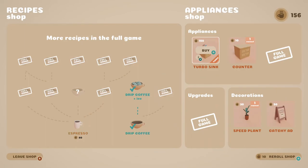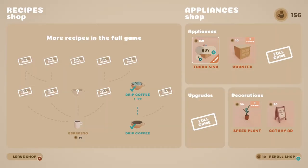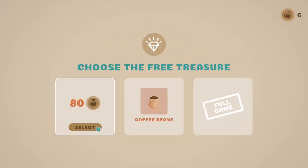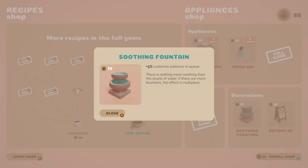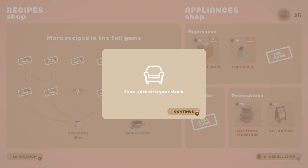I'll go to this shop. Taking me straight to a treasure first — another counter, turbo sink: serves as water source and cleans faster. No brainer, and I can afford it. That should help. Money or more coffee beans — don't think I need that. Hopefully I can spend that money in the shop straight away. Two large cups — here we go. Soothing fountain for patience. Just need to confirm these need large cups — yes. Two extra cups, not sure where I'll put them.